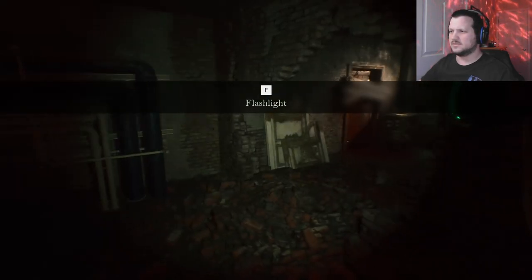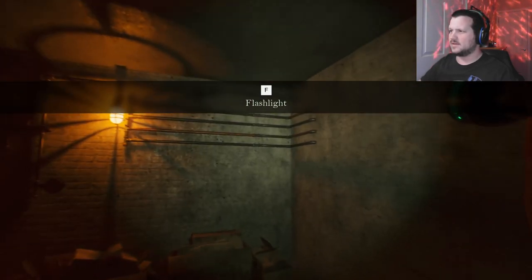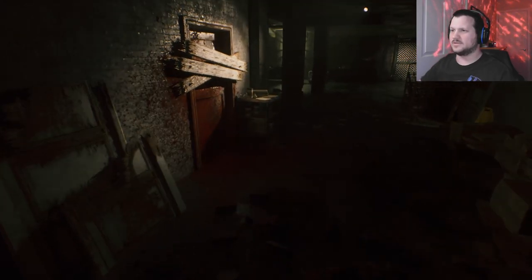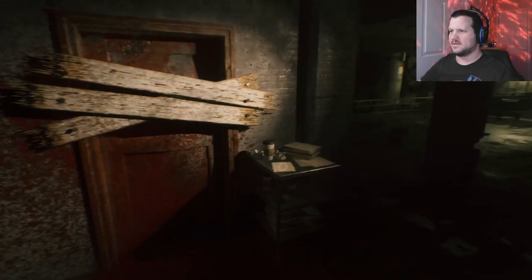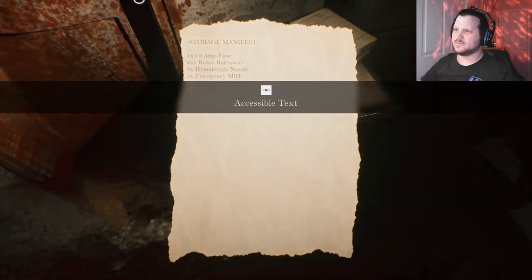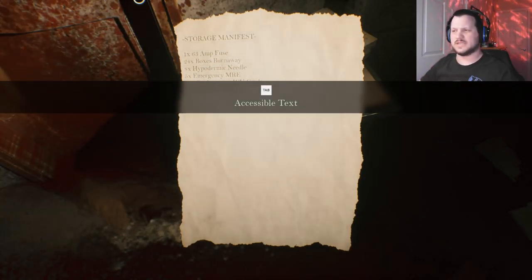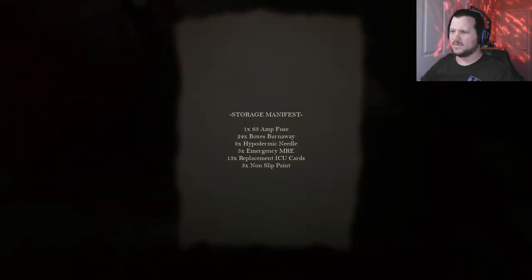Flashlight battery levels are indicated by the green lights on its side. Got it. Now, I know I'm not a great shot, but I would rather not be a great shot and lose than use aim assist. Accessible text - 63 amp fuse, boxes burn away, hypodermic needle emergency, MRE, replacement ICU cards, non-slip paint. So that's what's in storage.